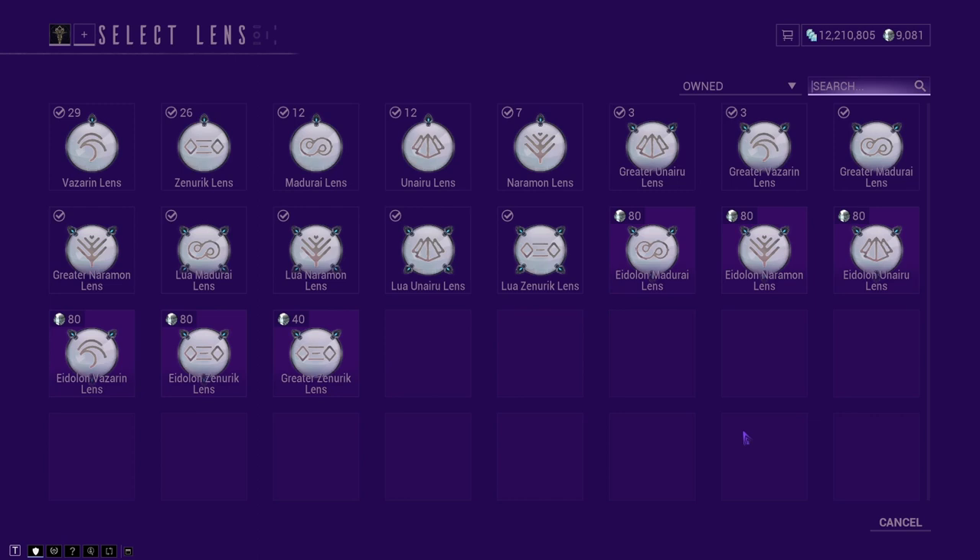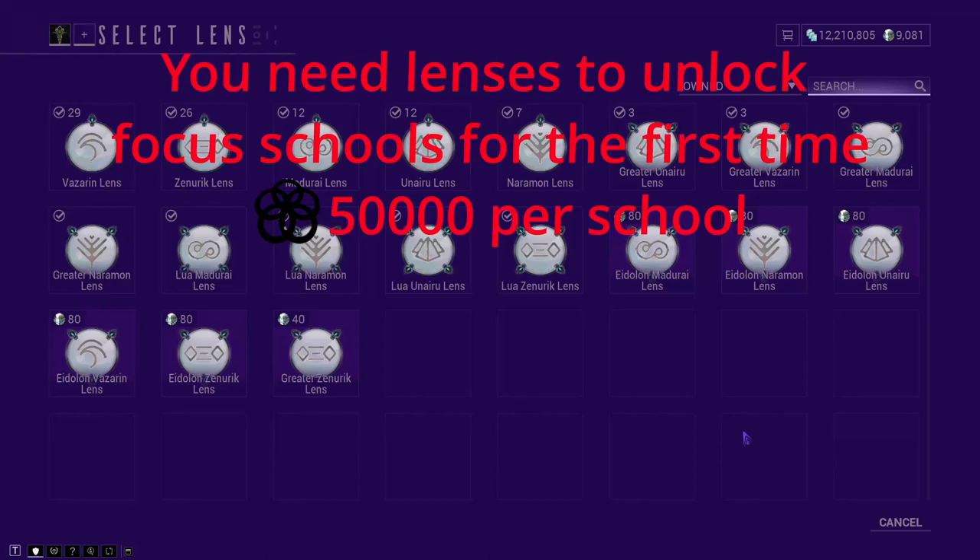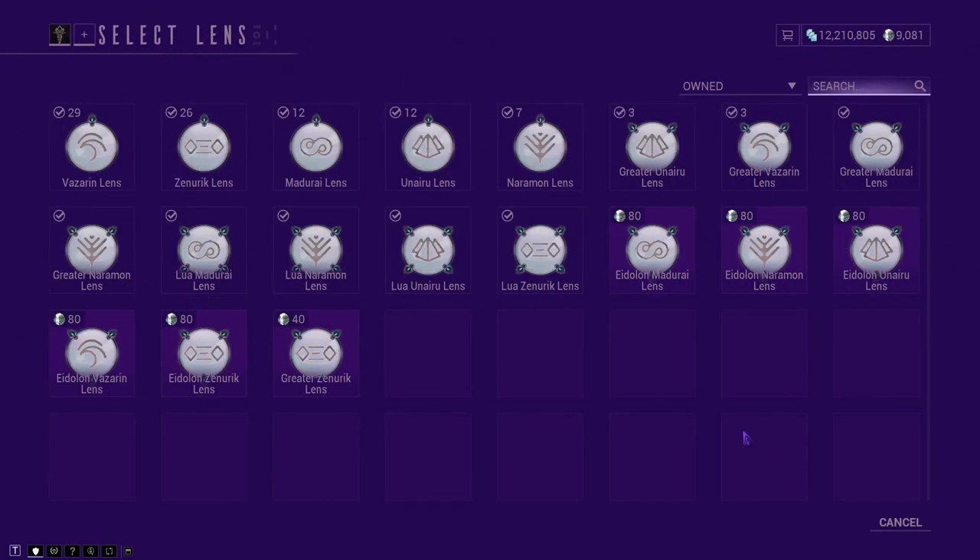Just before we get into the builds and the gameplay, I want to talk about lenses. These lenses increase the amount of focus you get by converting a certain percentage of excess affinity into focus. There are four different types: regular, Greater, Eidolon, and Lua lenses. Your regular converts 1.25%, Greater converts 1.7%, Eidolon converts 2.25%, and Lua converts 3.25%.